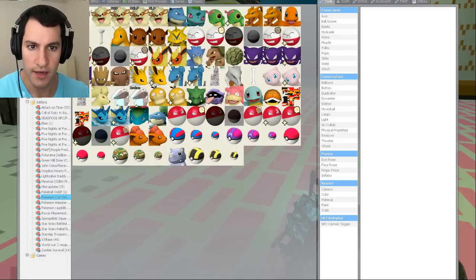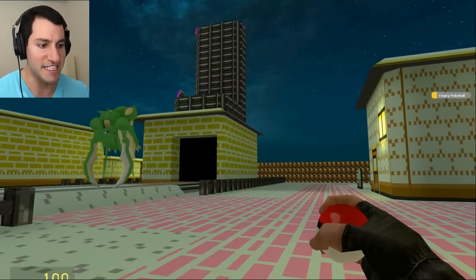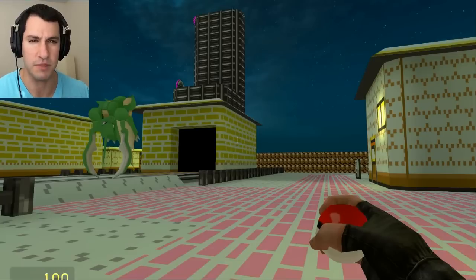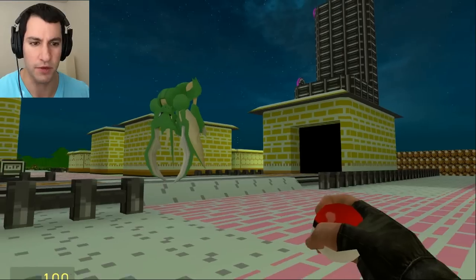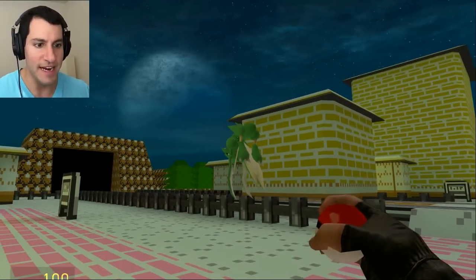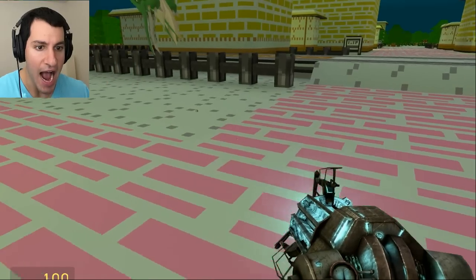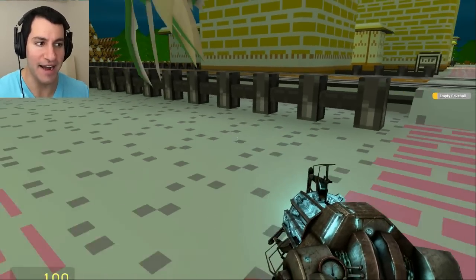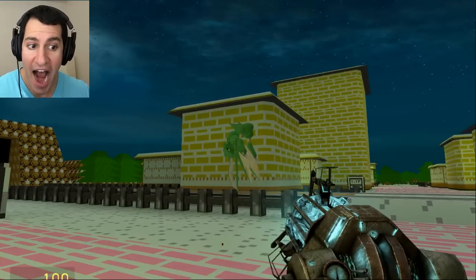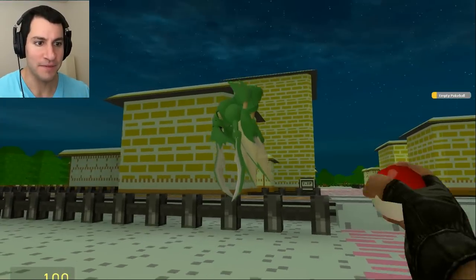Go to weapons, empty pokeball — no way, that's so cool! It even has like the glove from when Ash throws — I think his glove was blue. Anyway, let's see if this works. Ready Scyther, I'm gonna catch you! Okay... let's try it again. Ready Scyther, I'm gonna catch you! I'm not really sure what happened — maybe it's a ragdoll?